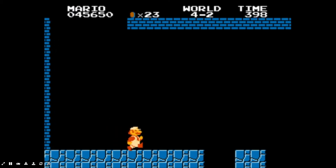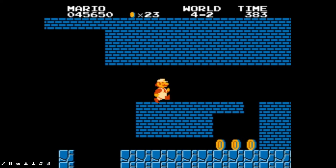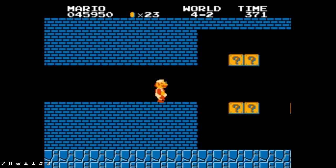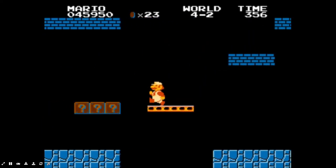Now we're in 4-2, another underground level. This one has a bit more tricky platforming, so we'll just have to get past that. We have a couple of Goombas in this — I don't know if it's exactly a hallway — but it's just this short little area that we just walked through.